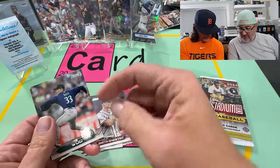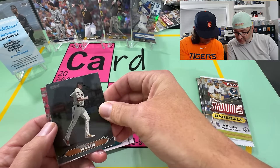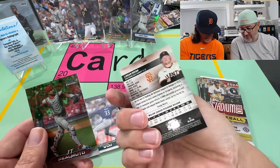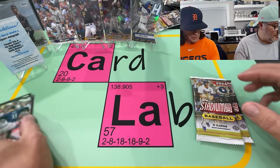Now we're seeing some duplicates. Brian Wu — that's not bad. This is like a black variation — that's kind of cool. Raymundo on the Chrome. Look at that gear. This is a black — that's our first one of that.